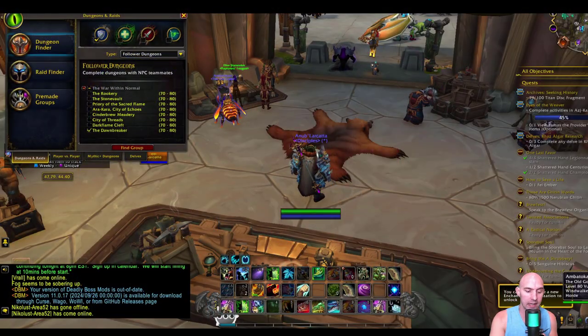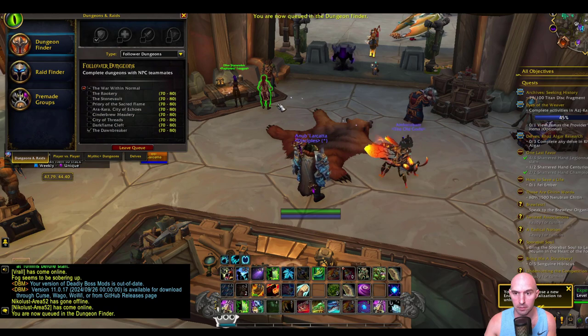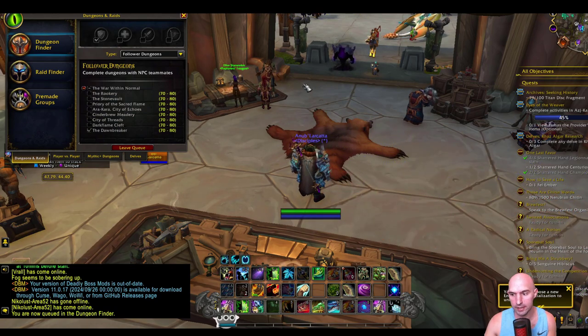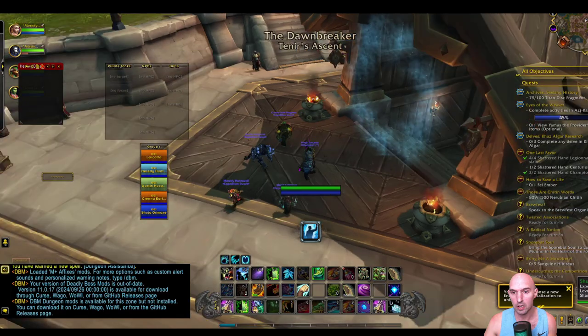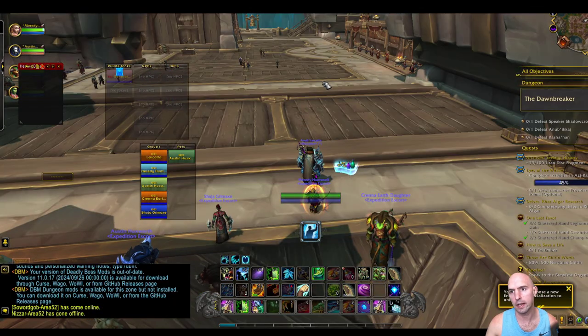I'm going to show you the fastest way to get to Hollow Fall, and it's really easy. You're going to do a follower dungeon and queue for the Dawn Breaker. Once you queue and join up, which should take about two seconds, you'll ask to leave the dungeon and you will be teleported to Hollow Fall.